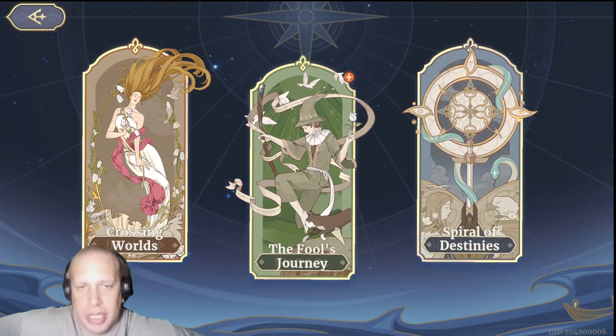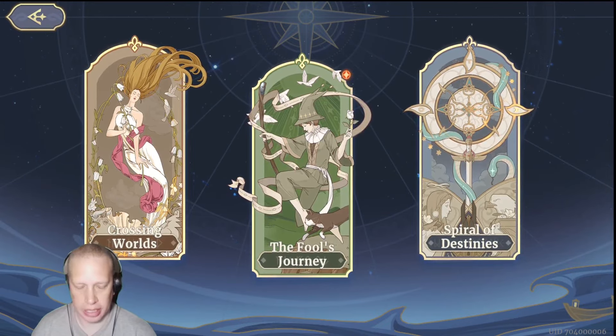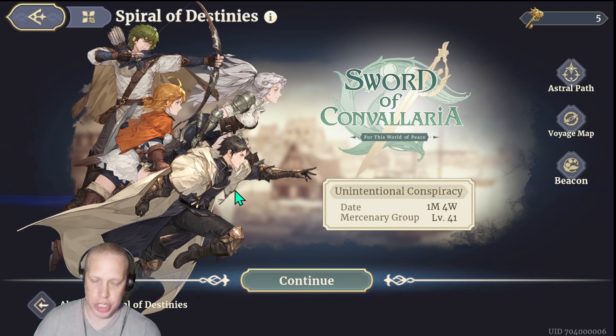What's up everybody, it's your boy Showtime Doctor. This is going to be your Spiral of Destiny guide. If you are someone who does not like gacha, more of a free-to-play player, or you like standalone roguelike experiences, this is the mode for you — completely separate from everything else, with the exception that you can take three characters from the other mode into this one.